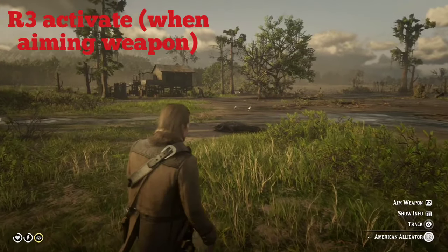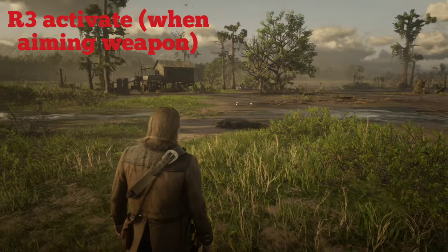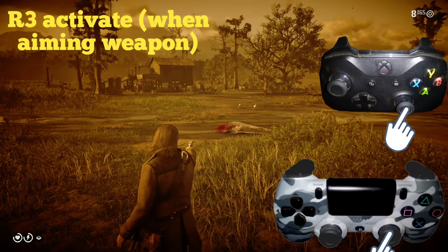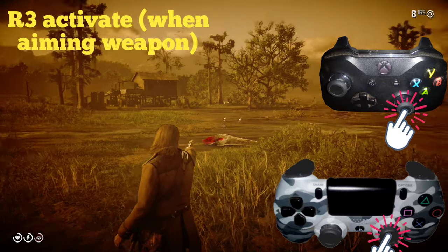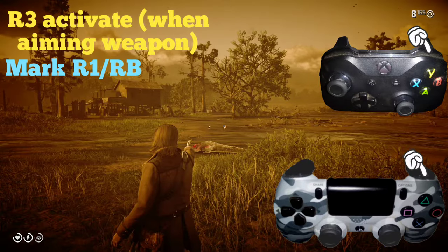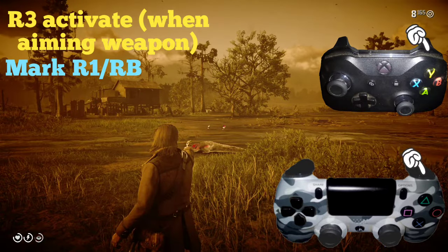To activate Deadeye, simply point the weapon and then press in R3 — that's the right analog stick as a button. Then to mark the targets, press the R1 button, or RB for Xbox One.